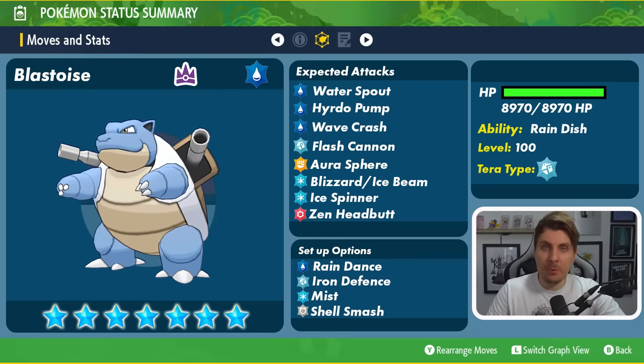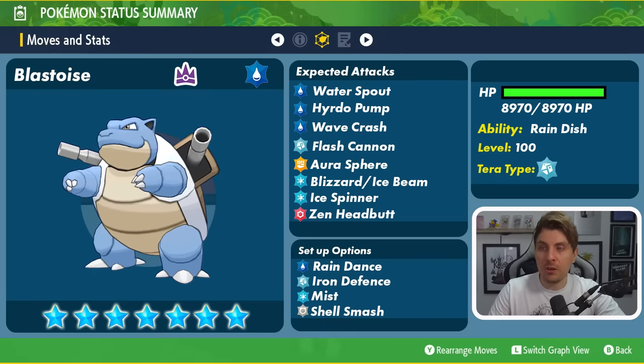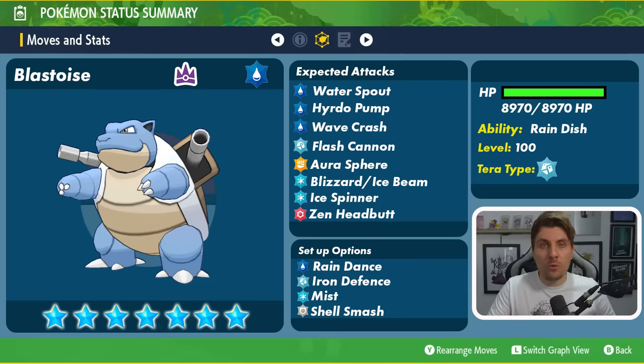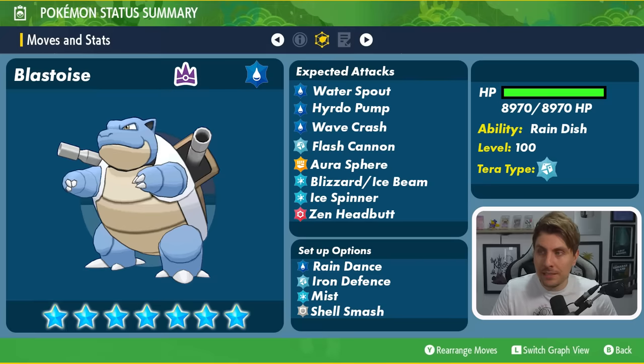Blastoise is primarily a Water-type Pokémon, so we can see a flurry of Water-type attacks coming from it. Looking at its setup options, with the Rain Dish ability it would make sense that it would have the move Rain Dance, bringing rain to the field for five turns — not only giving it health recovery each turn, but also giving a huge boost to those Water-type attacks it already has access to.